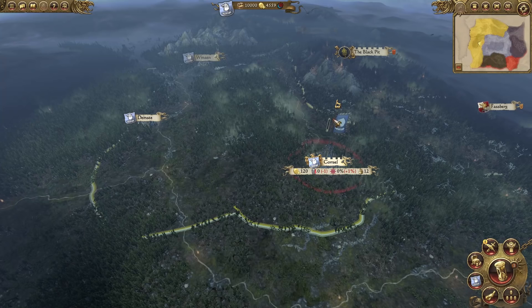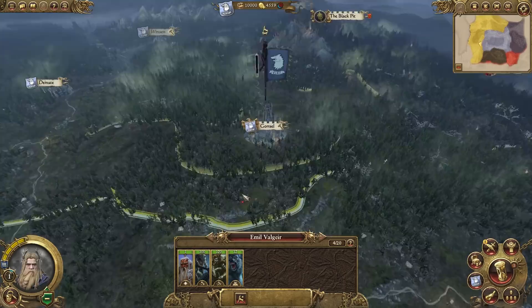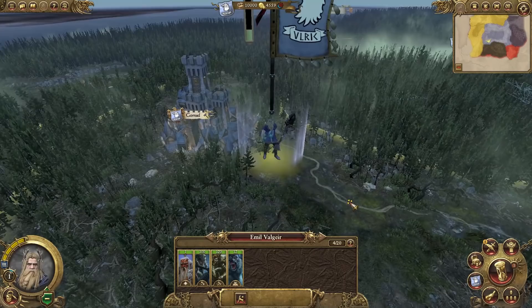We can take a quick look at some of the units - we get the Wolfkin, the Warriors of Ulrich, and the Children of Ulrich. We obviously have our Legendary Lord right here. Does he have a custom model on the campaign map? He does as well - that looks really cool. I can't wait to see what he is made of.